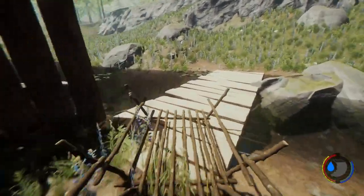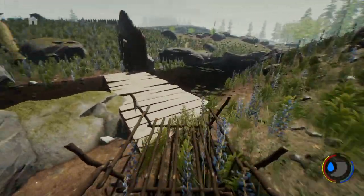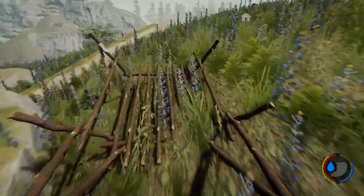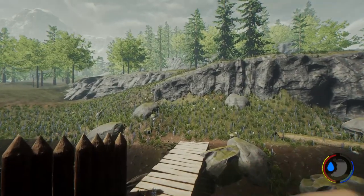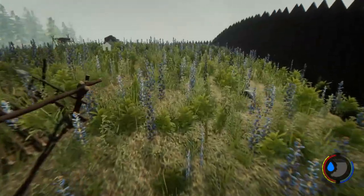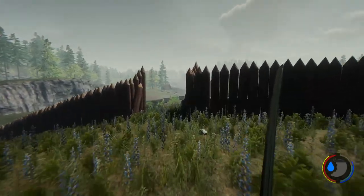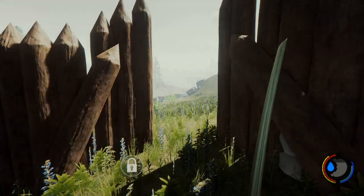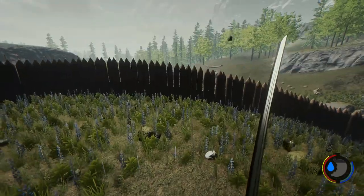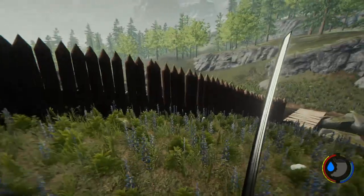As you can see, you can take the log cart across. And now we have access to a lot more logs over there. Now that we got that part done — that was very necessary. Let's go close the gate so we have some privacy here. We shouldn't be bothered — they shouldn't know that we're in here, unless they see me.